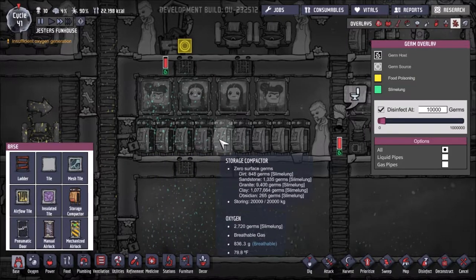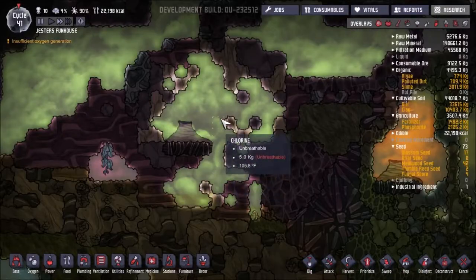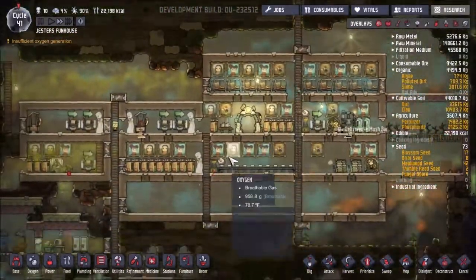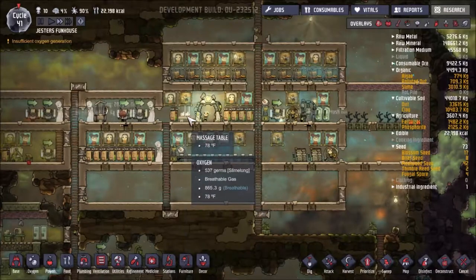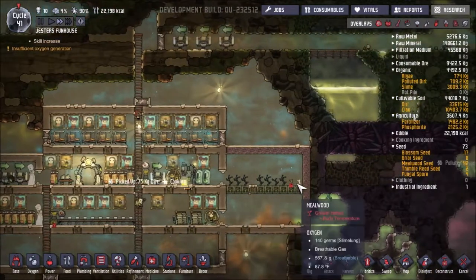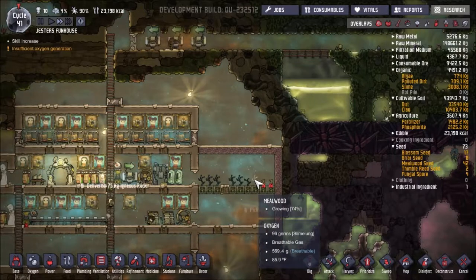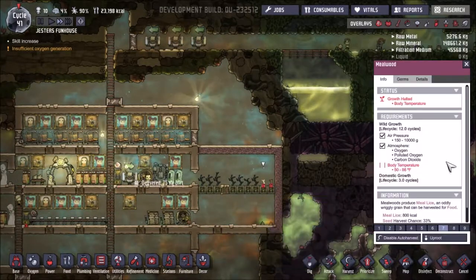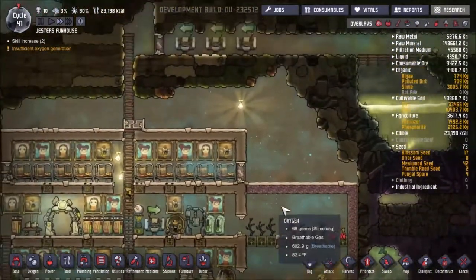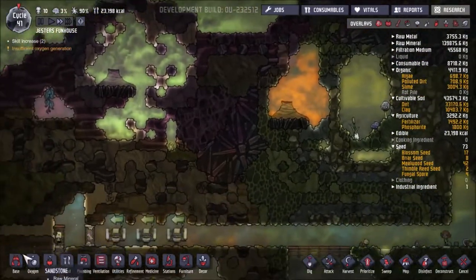I really want to get up into this chlorine area and start building stuff. I'm going to let these guys go for a little bit, working and trying to get everything taken care of. Stress is not a problem. We need to bring temperatures down - they need to be under 87 degrees, 86 would be ideal. I'm going to let them keep working and I'm going to come up here and start mapping things out.